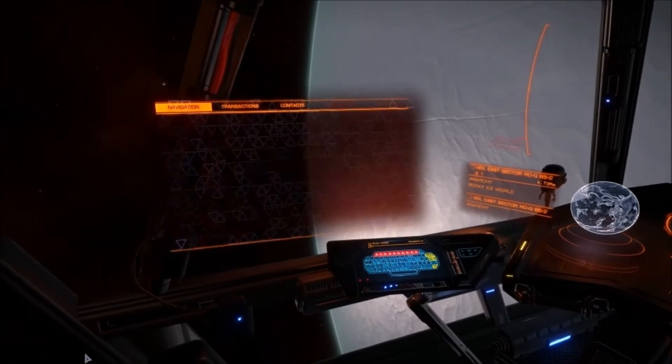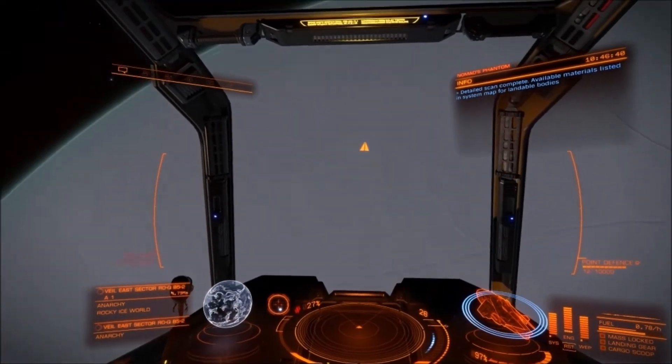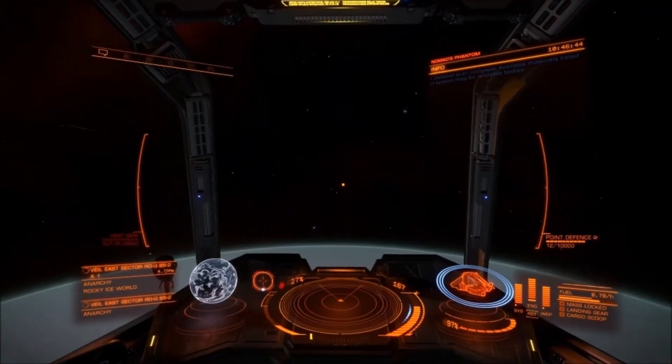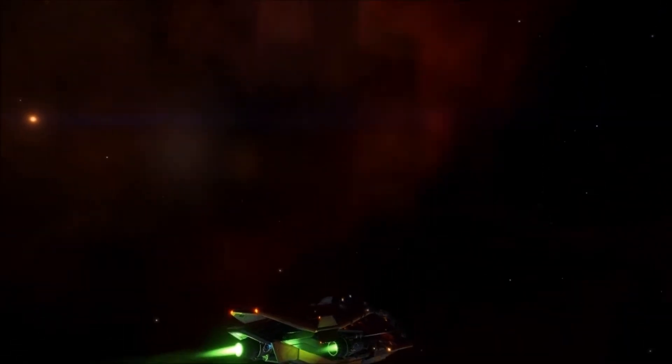Which is interesting — it's close to the system, so I can't imagine that a lot of people have been here. Oh guys, we made it to the Nebula of the Vale, and this is what it looks like from inside. Beautiful clouds of the Vale Nebula.